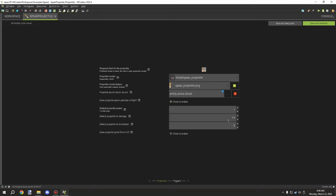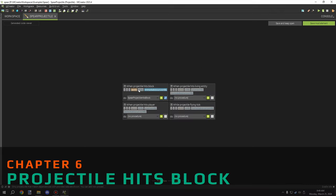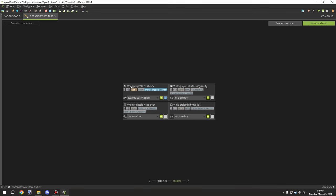I could have set knockback a little lower but I'm not sure if 0 is actually lower than 1 — I haven't tested that. As for 'ignite on hit', I believe this is a visual thing — when the projectile goes through lava it'll probably catch fire visually. It does not set mobs on fire. Down in triggers, we have 'when projectile hits block.'